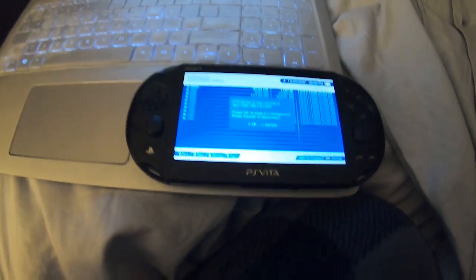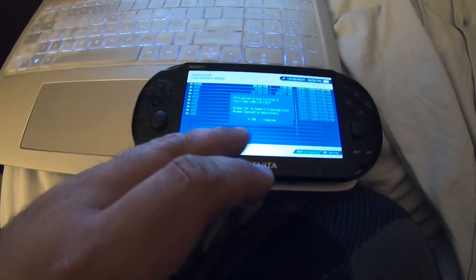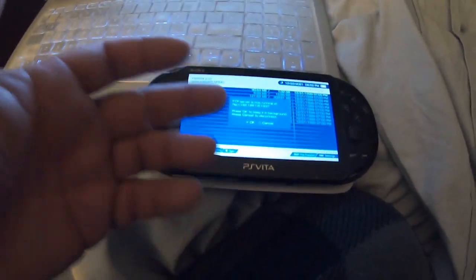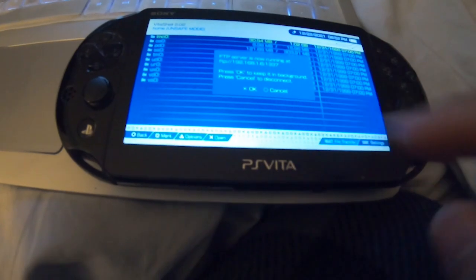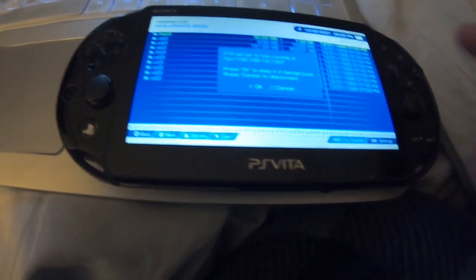Once you transfer all the files over, you want to exit out of this prompt — whether you're using the FTP method or the USB method, you're going to have to get out of the prompt no matter what. It says X for OK, O for Cancel.